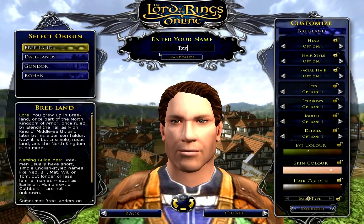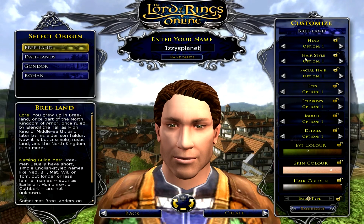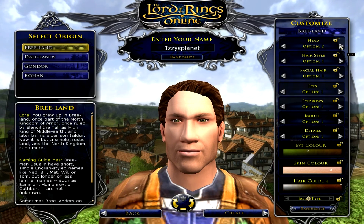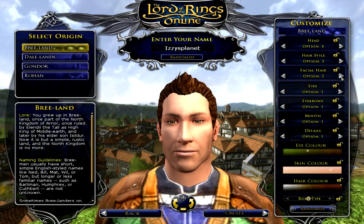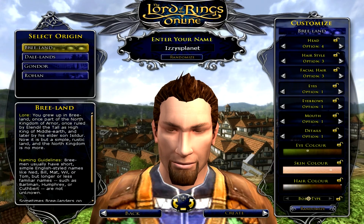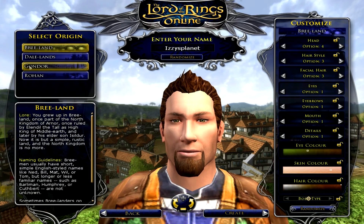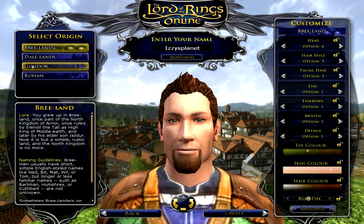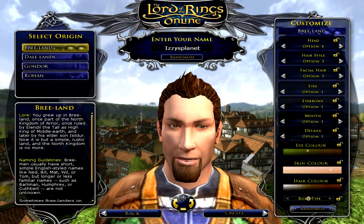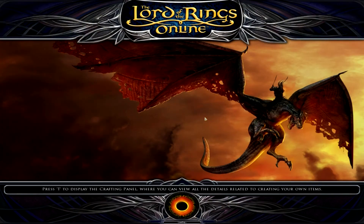I'll just continue and put my name in the area up here. It has a randomize button to see if you can randomize the name that is available in the game. I'm going to quickly go through here and do a character because I have a lot to cover in this game. By the way, you get to choose your origin of where you're going to spawn in the game. I'm going to go ahead and leave it as Bree-land for now and create my character. It's available, so we're going in. The customization screen should be pretty decent.